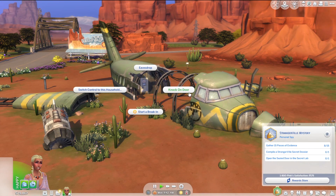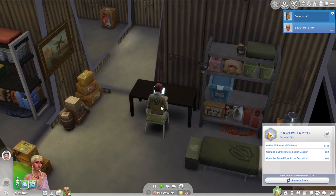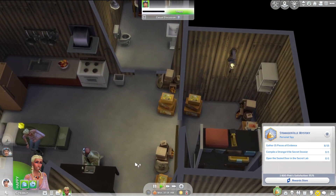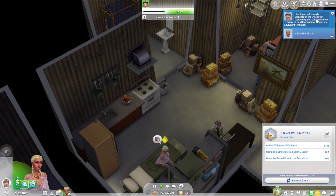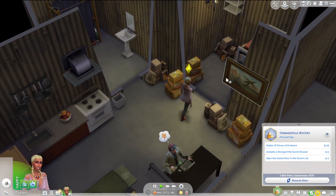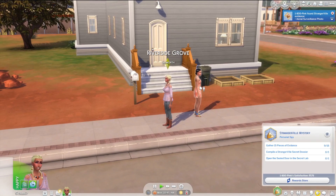Here we are knocking on the door — we're in. Hey George, nice to meet you. Let's do a friendly introduction. Maybe we can also talk about Strangerville — we can search for evidence here. I really like this build. I bet if you get enough evidence of the weird stuff happening, you could convince a scientist or military officer to give you a key card to the lab. We got another piece of evidence. See you around George. Let's go to the Sickworth household.